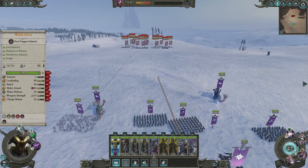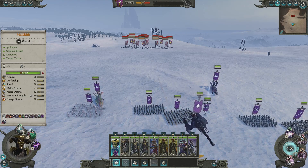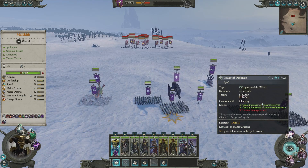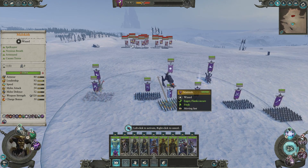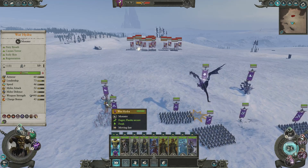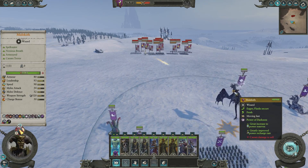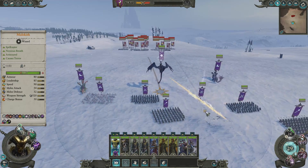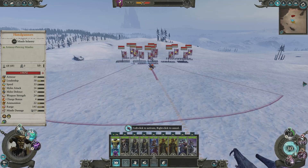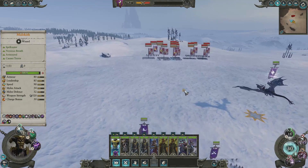We're going to bring Malekith himself slowly closer. We've got quite a few abilities to use on our enemies — soul stealer, doom bolt, word of pain, and power of darkness. We're going to pop power of darkness right now and use it on ourselves just to give us a little bit of extra winds of magic. All our units are slowly moving up and getting ready to fight.